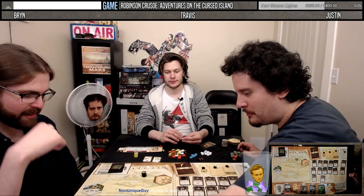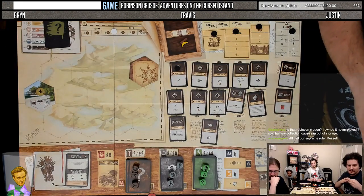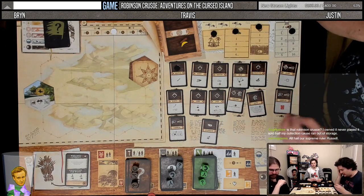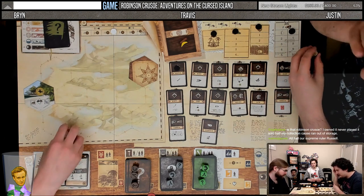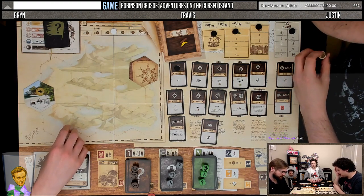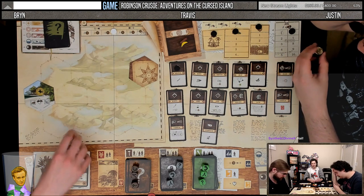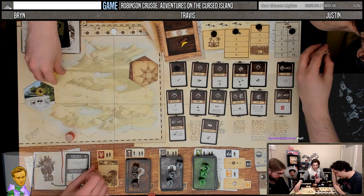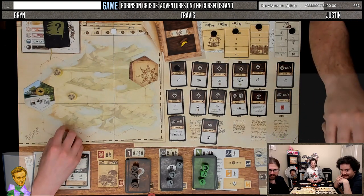I think also building a shelter is kind of very important. There's a lot that's very important. This is Robinson Crusoe — Brent, you can be first player for the round. What the fuck did we do? We can't build anything. I guess we just hope for the best. We lost last time, but I'll do the same thing and maybe it'll work out differently.